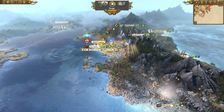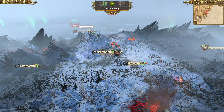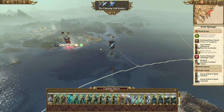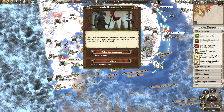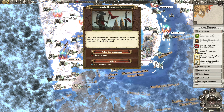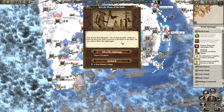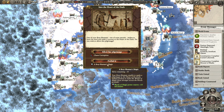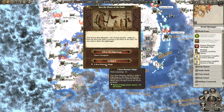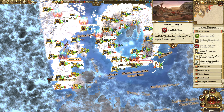Looks like that's going to survive, which means it's going to be able to replenish quite well. Them coming towards us actually helps us out. Into the heart of the dark - one of your Bray Shamans wishes to leave the herd and make a journey to the heart of the dark. Do you wish to allow this pilgrimage? Yes. We'll get the winds of magic power reserve for all armies. Technically we could forbid it, but there we go.